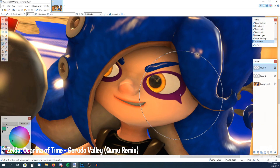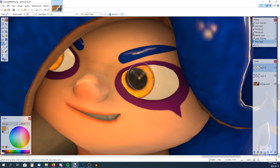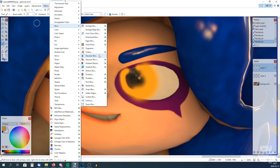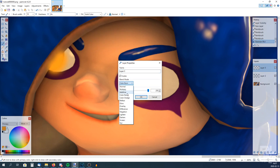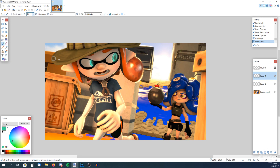Time for the octoling's eyes — make a new layer for them. You could go to Blurs and Gaussian Blur to blur them out even more. That looks pretty good, but I'm going to experiment more.